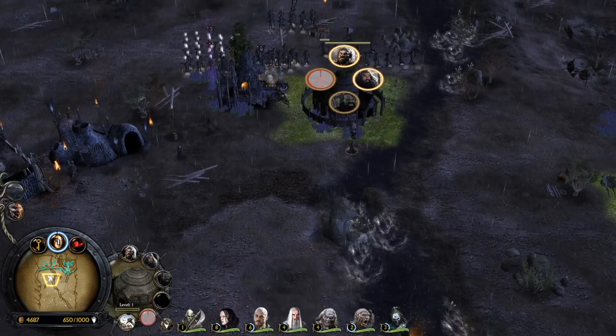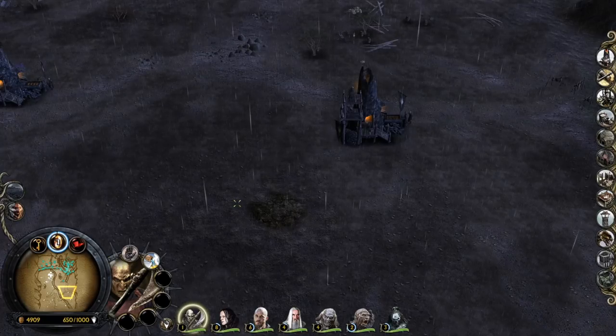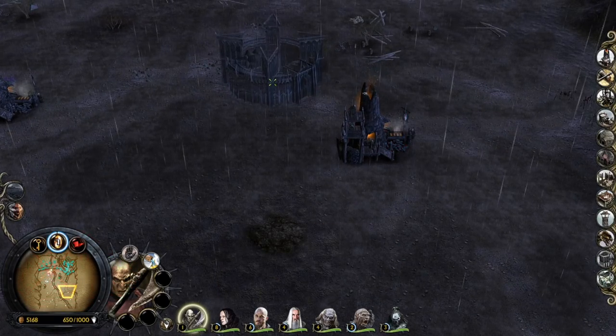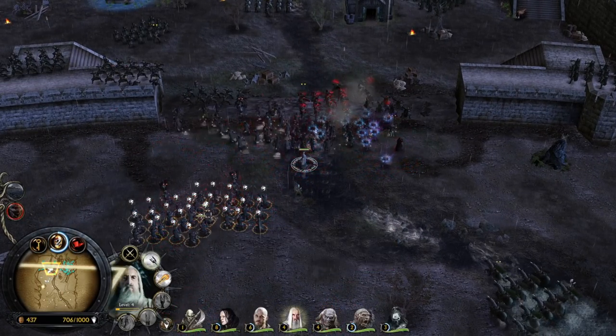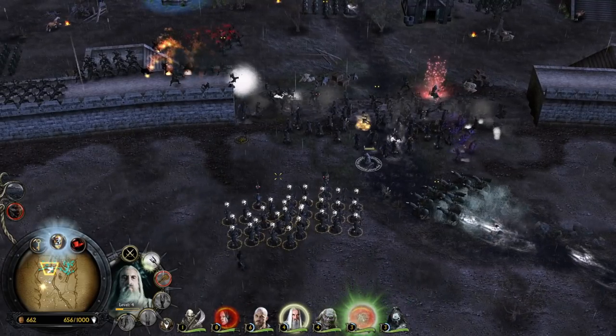The enemy AI is desperately trying to defend the Deeping Wall. We have a great amount of resources — we can build a second fortress. War chant! Fireball — boom on your face son!